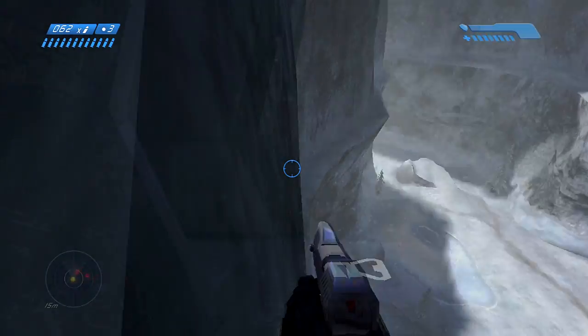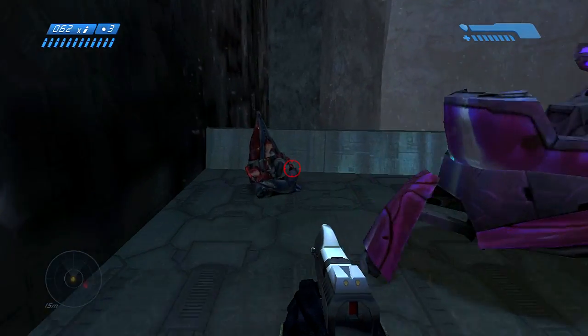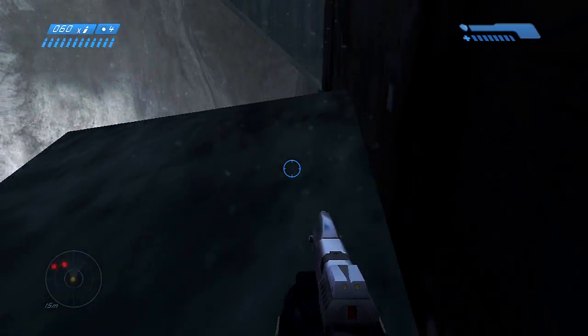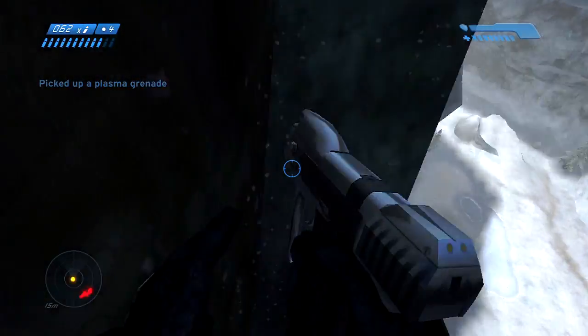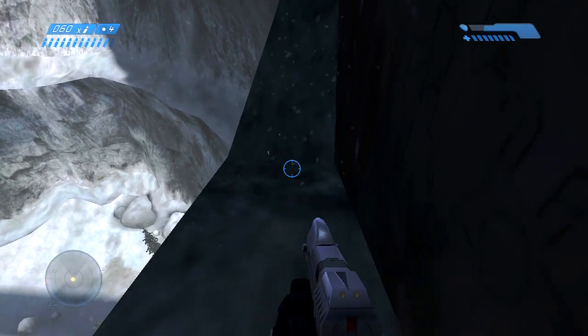The second way you can get down to that area is if you go through this door and make a left. If you just kill that grunt in front of you, if there is one, just keep running and hold forward as you jump off. You should slide down that rock hill a little and land perfectly. Then just walk down to the lowest point and you'll be where you need to be.